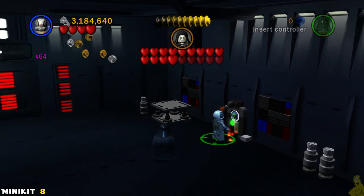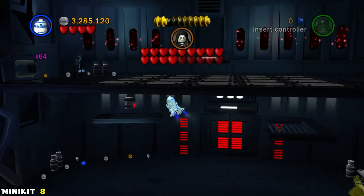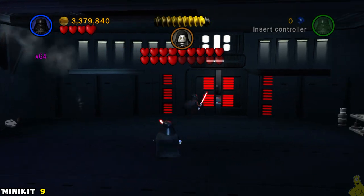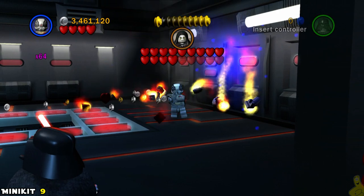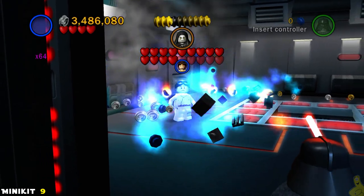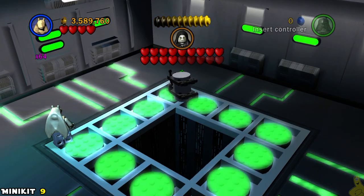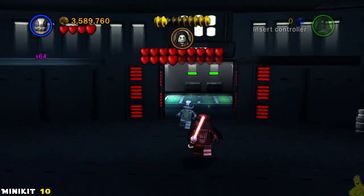Some more smashing and building on the right hand side — we've built up a little ledge and a terminal we can hack with the bounty hunter, which gives us access up top. Now we can get our float on with our droid of choice. We're ready to go inside and play a little game of hopscotch. Take out the two big panels on either side of the wall with thermal detonators — you might need to toss a couple. Once all four panels have been removed, run a cycle around the room and light up all the green panels to be rewarded with mini kit number nine.